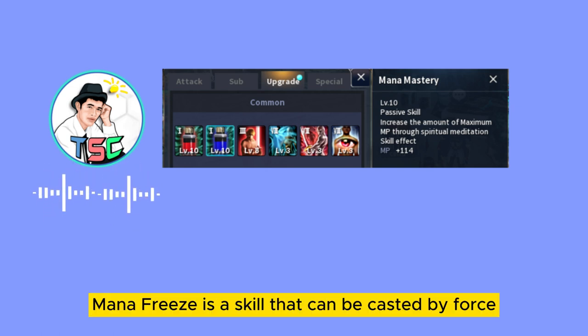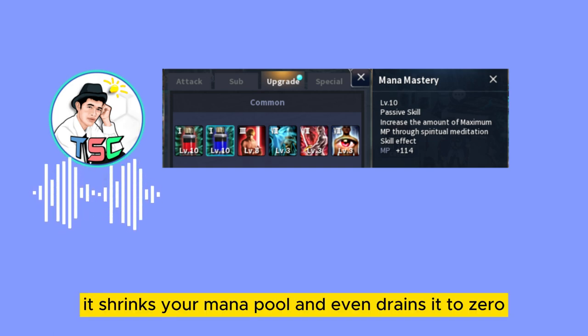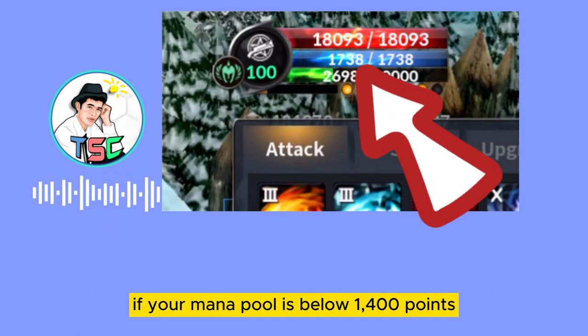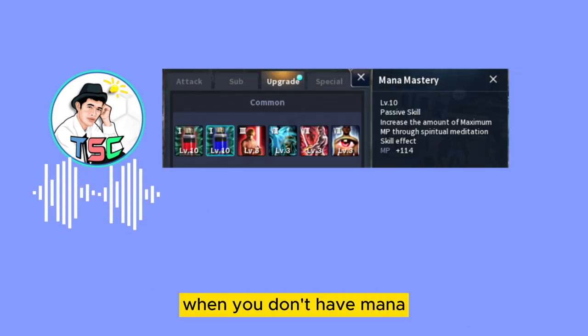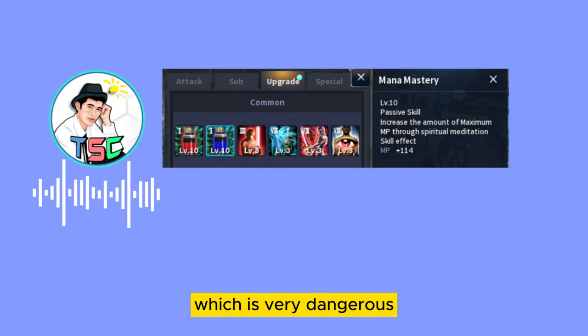Mana Freeze is a skill that can be cast by Force Bladers and some dungeon and map bosses. It shrinks your mana pool and even drains it to 0 if your mana pool is below 1400 points. When you don't have mana, you cannot use any skills, which is very dangerous.